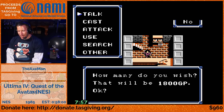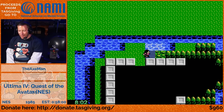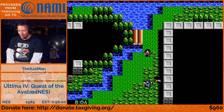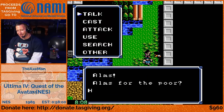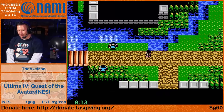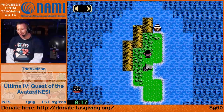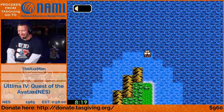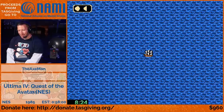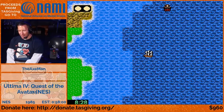Here we're buying herbs, and the herb seller is blind. You're supposed to be virtuous and honest and pay the right price. But you can actually just give them one gold and get as many herbs as you want, which is nice because you need herbs to cast magic. We cheated them quite a bit, but we also paid the right price for one herb, which gave us some virtue points.